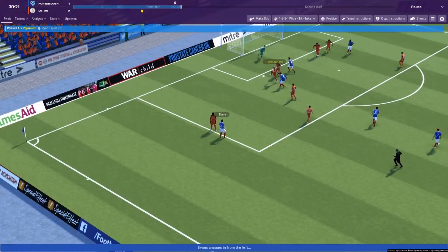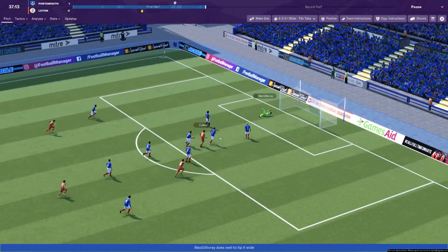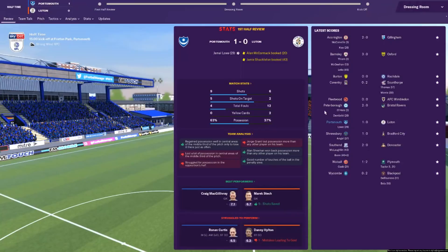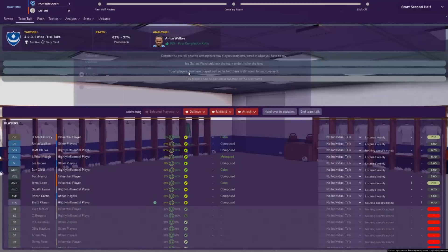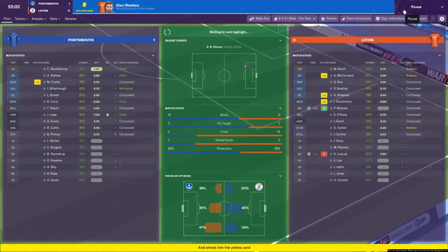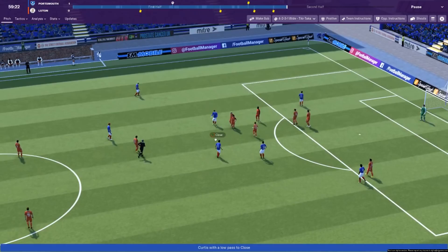Luton haven't really done much, but as I say that they're going for goal. James Collins goes for it — it's a good save by Craig. He's tipped it around the post. He's not had to do much this game so far, but when called to action he puts it wide. We were very dominant in the first part of the half, but as the half has gone on we've started to struggle a little bit. We're going to tell the boys they've played well but there's definitely room for improvement. We've got 63% possession so far, which is very good — it shows the tiki-taka tactic I've employed is working.